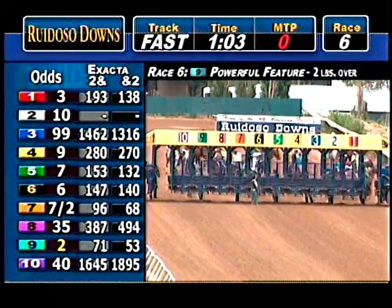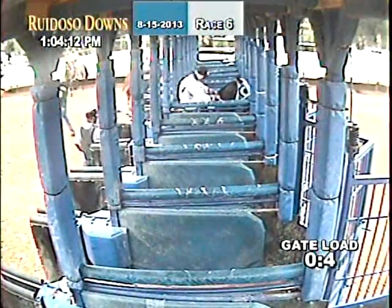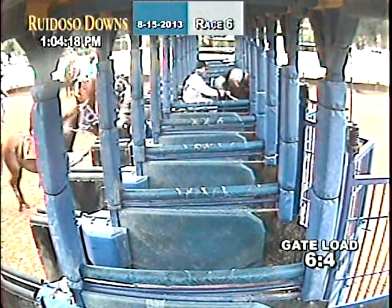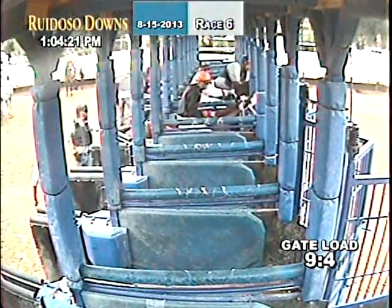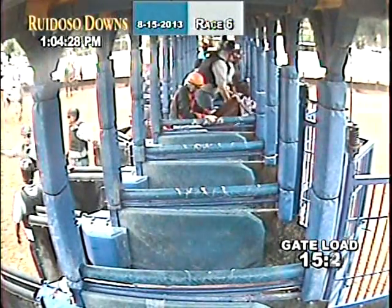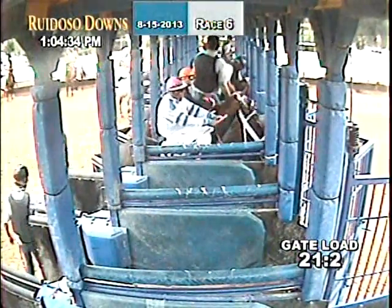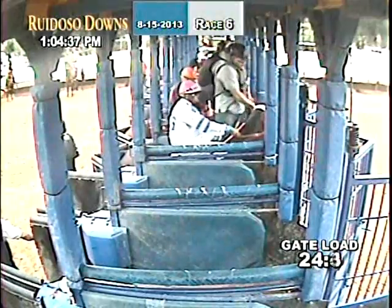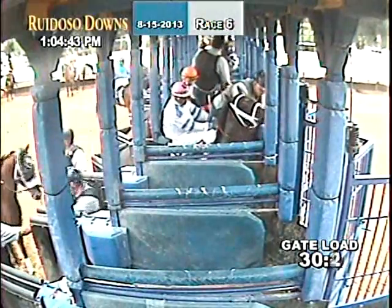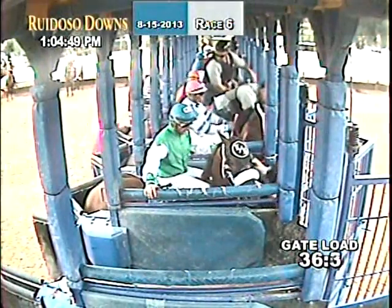Famous Edge of Glory and Mayhem first up. Now gonna make you royal. Still trying to get Famous Edge of Glory into the gate. Now he's in. Cholema will be to his outside. Meanwhile here comes Escalatable B. Bringing up Marcus 440. Powerful feature into the gate. Now Daytona B.